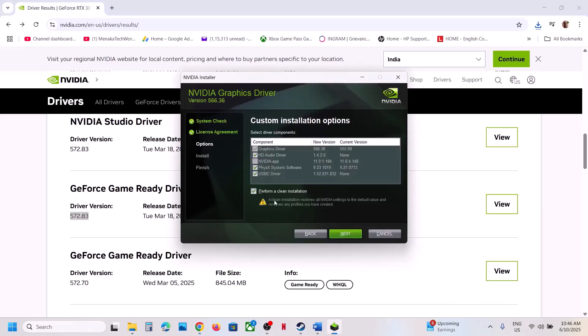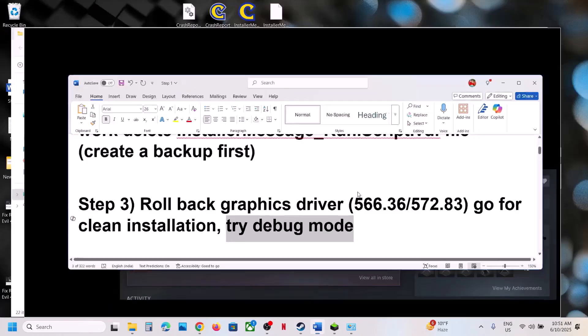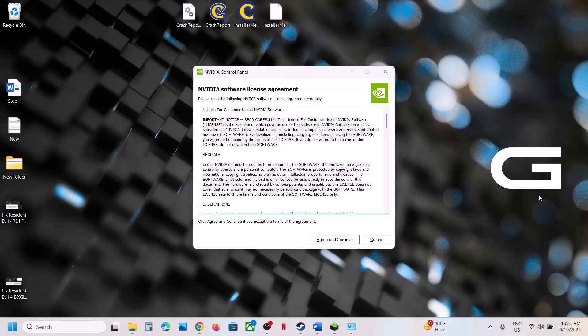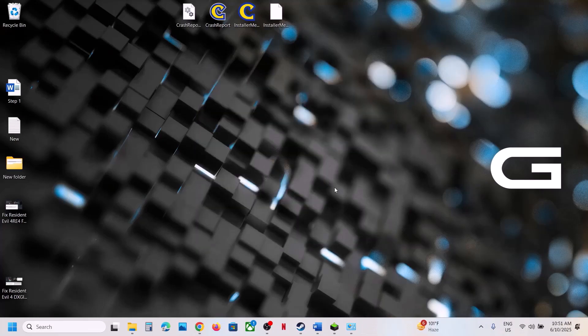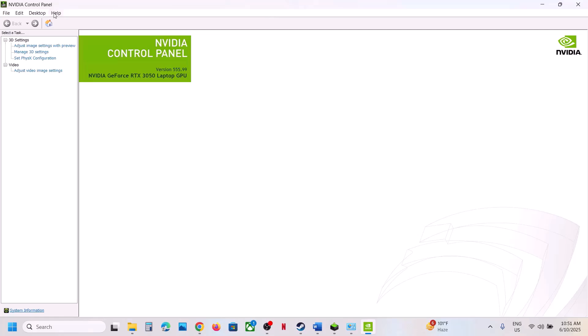Also try debug mode. To do this, go to the desktop, right-click, show more options, and click on Nvidia Control Panel. Once Nvidia Control Panel is open, at the top left click on the Help option. You will see Debug Mode — put a check on Debug Mode, then launch the game and check.